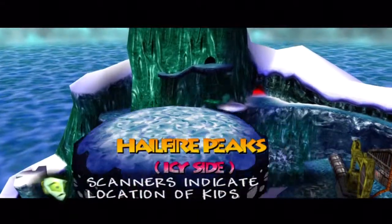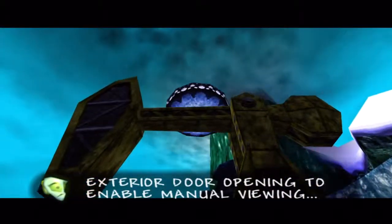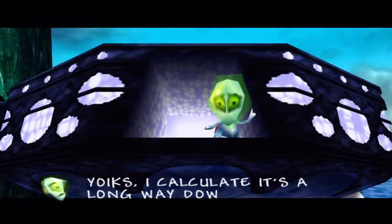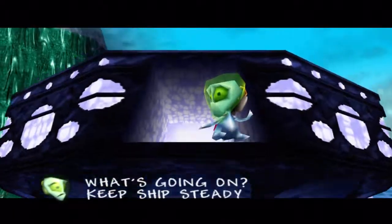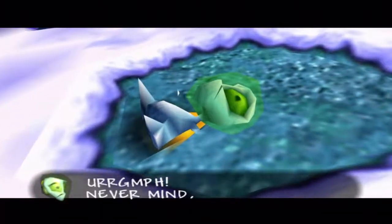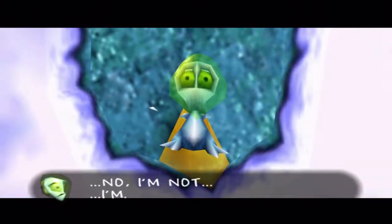Scanners indicate location found. Exterior door opening to enable manual viewing. Detecting earthling crosswind - be careful. Yoinks! I calculate it's a long way down. Keep ship steady. Activate jetpack. Never mind - I'm okay. Wait a minute. No, I'm not. I'm dead.